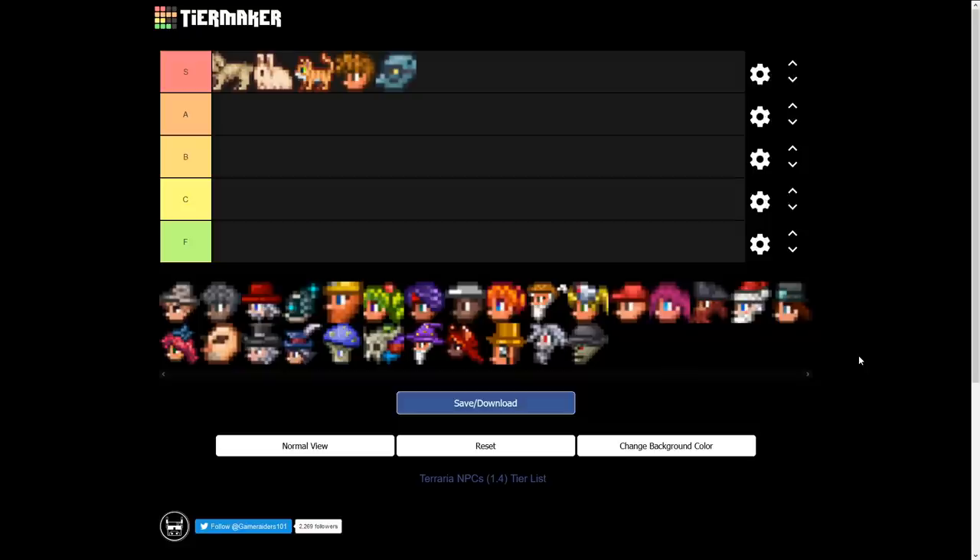Our next S tier NPC is a new one — the Zoologist. All weird stuff aside, she is a very useful NPC connected to one of my favorite 1.4 features: the Bestiary. The more you fill your Bestiary, the more she sells. She sells useful stuff and fun items, and she's the source for getting the animal pets — dog, cat, rabbit. A great addition to the game.